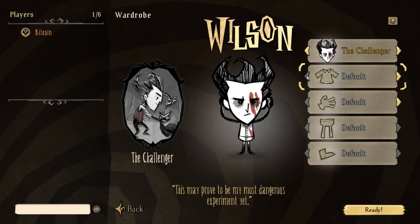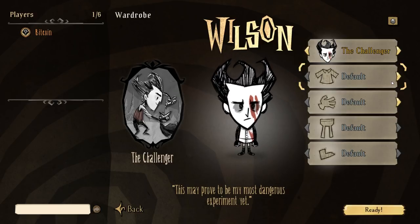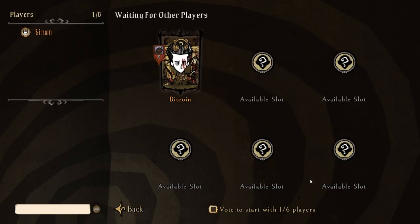Here you can change what your items are. These are the items that you unlock in The Forge, because during the beta you're only going to have access to the Forge items. After the beta ends, you should actually have access to your original items as well — the items that you earned while playing standard Don't Starve Together. We're going to use the challenger skin and get ready.